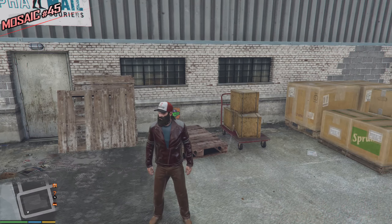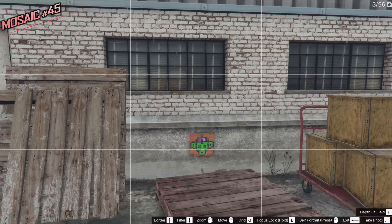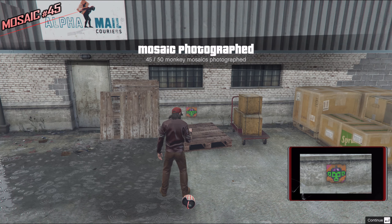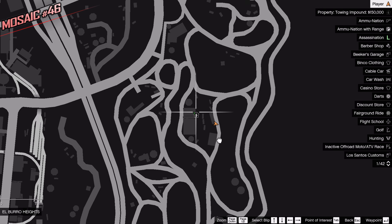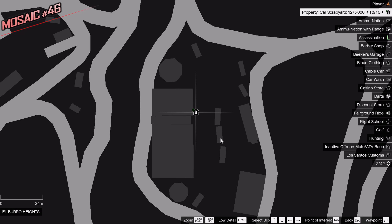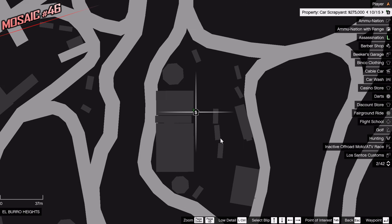Look for the Alpha Male Courier's sign and take a picture. We have a scrapyard over here which Trevor can actually buy, but I'm not going to buy it anytime soon — actually, it's going to be in about three episodes, so pretty soon.